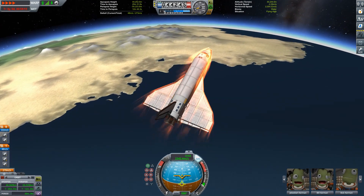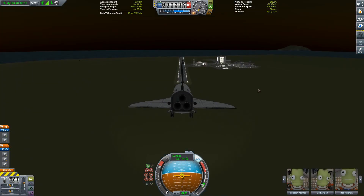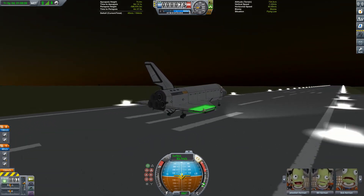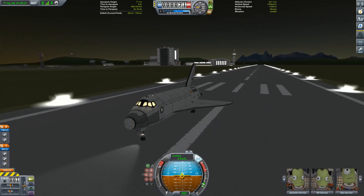So this time the deorbit goes well, this time the approach goes well — and do I manage to land this thing properly on the runway? You bet your ass I do. When I was actually playing through this, I didn't notice when my wheels hit the runway — that's how good a landing this was. And in case anybody's new to the channel and is wondering why I'm making such a big deal out of this, generally speaking, my landing skills aren't great, shall we say.